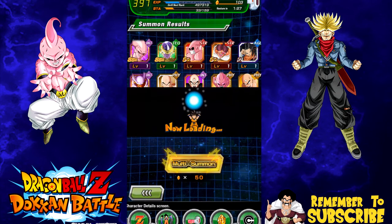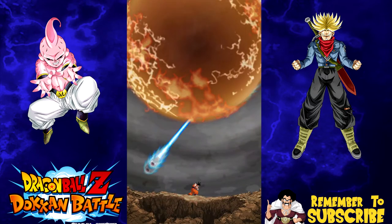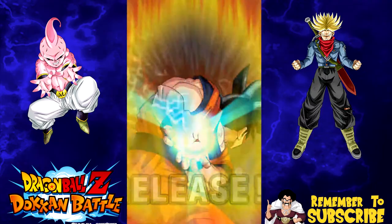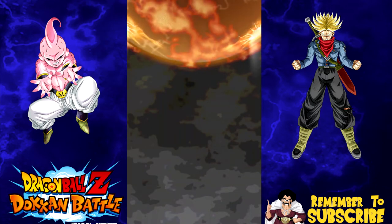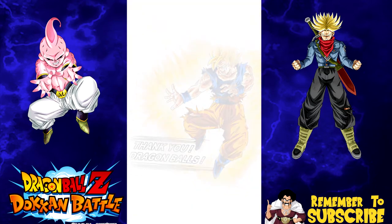Hopefully I get the intelligence Kid Buu. If not, maybe the intelligence Trunks — those are the only two on this banner I need right now. One, two, three, four — six pods! All right, we got a cracked screen. Give me Trunks, give me Kid Buu. Please, thank you Dragon Balls.